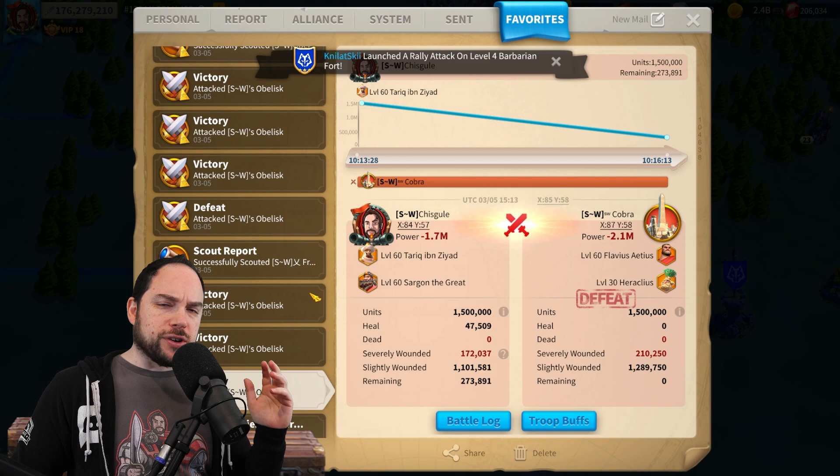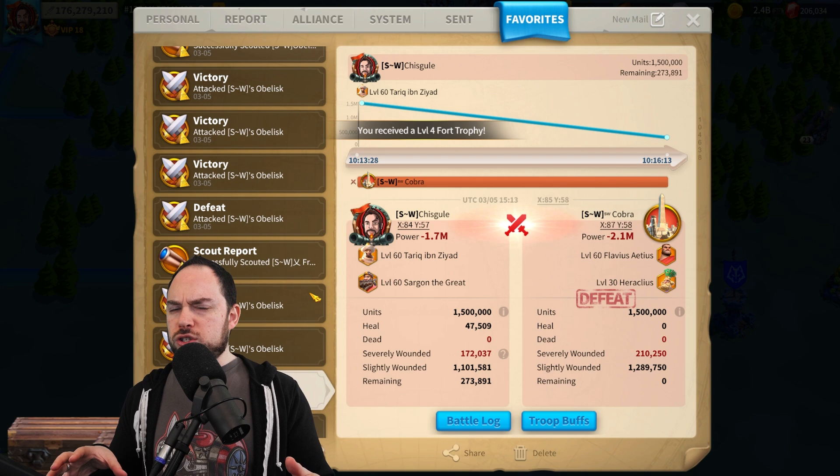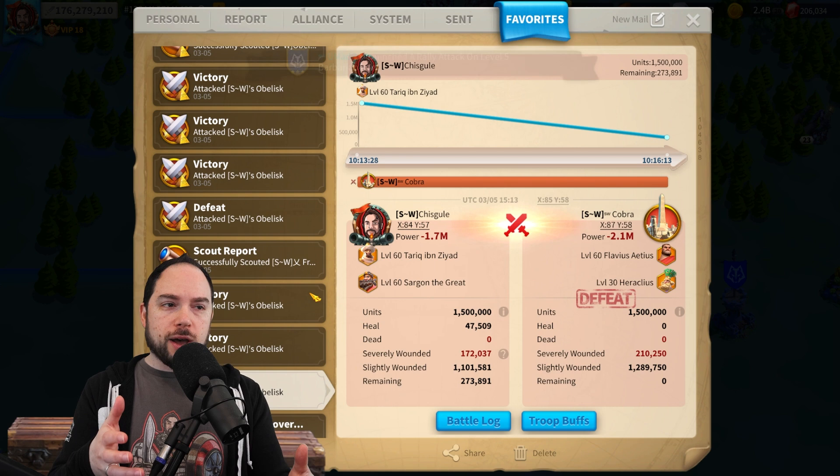Unlike other Garrison commanders and rally leads that have been released into the game, the Heraclius test results were super confusing — they were all over the board. In this video, I'm going to talk about what we've learned so far, where Heraclius is strong, who you should pair with him, and why some of these reports look really funky. Because there is something really important to understand about Heraclius that I want to address up front.